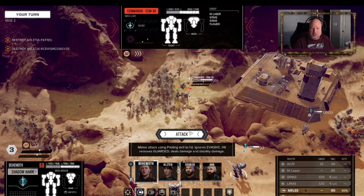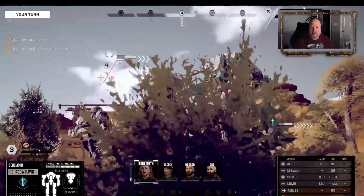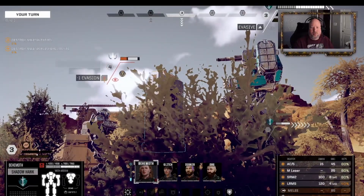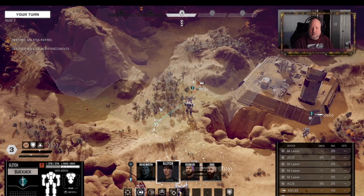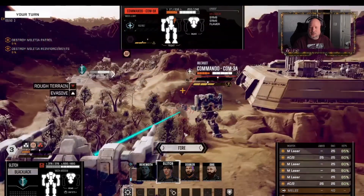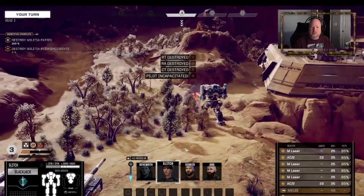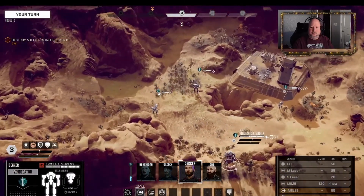Let's see if we can punch this guy in the head. 85 damage from that - that's good. And you've got an arm. Inflicted some heavy damage. He came all the way down - so apparently the initial patrol was just that commando. Let's get closer. The reinforcements are coming up.